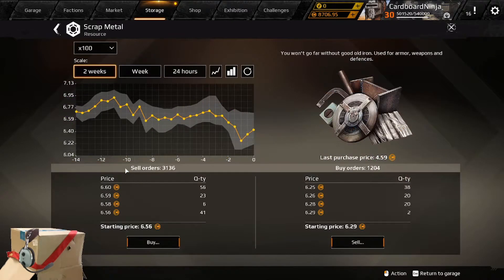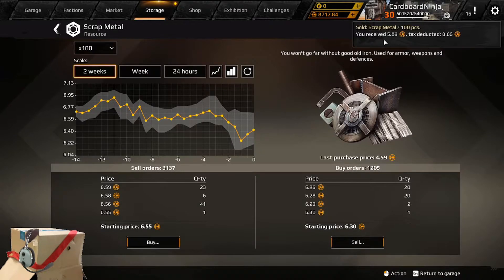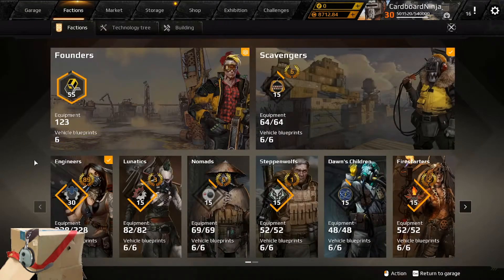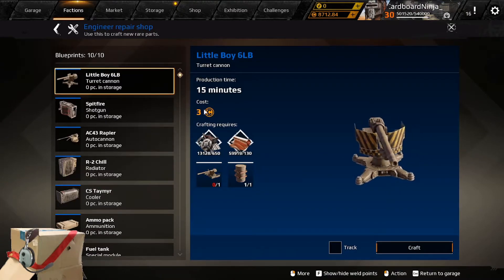To trade in parameters, find out what it's currently being bought or sold for — in this case, $6.56 — and sell it for one coin less. When you hit sell, it will put that up on the market as an option for people to purchase, and when it is actually successfully sold, you'll receive a notification. Now that you know how to get resources and sell resources to get coins, you're ready to craft.